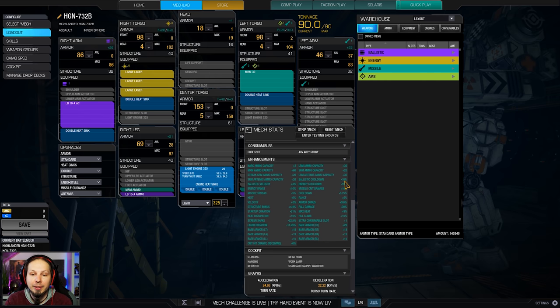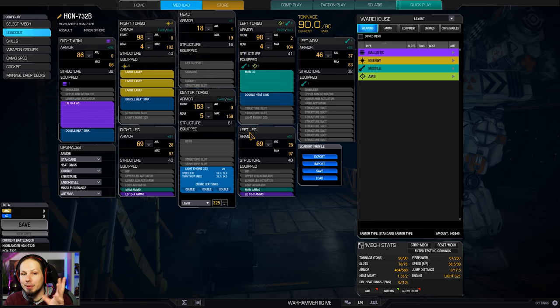We also have ballistic cooldown 10%, 10% energy cooldown, and a bit of ballistic velocity and energy range. So what we are doing here is an energy ballistic build with a little bit of MRM sprinkle on top of that.